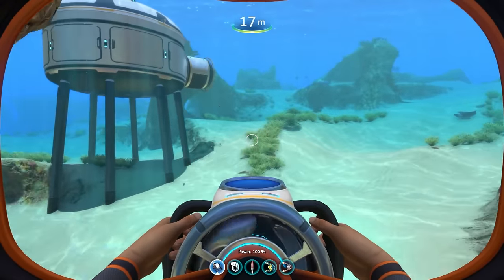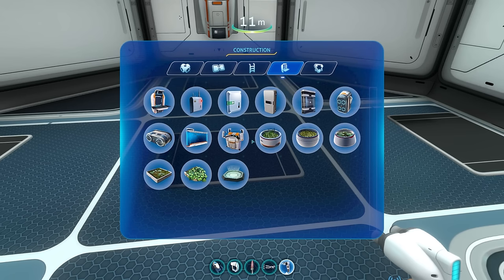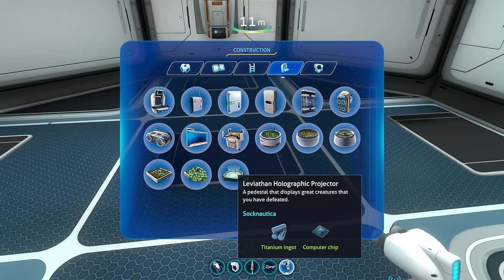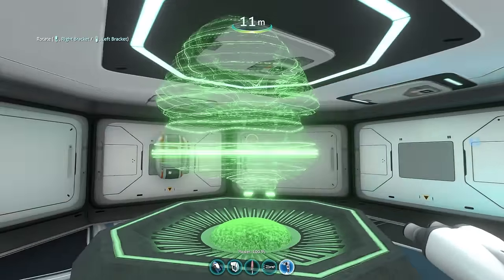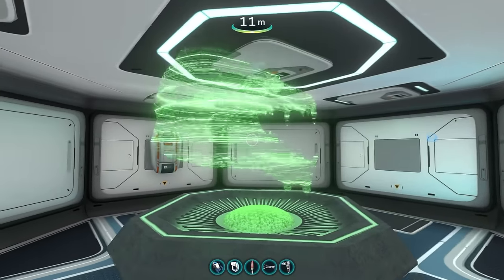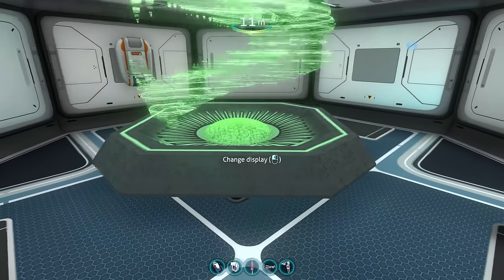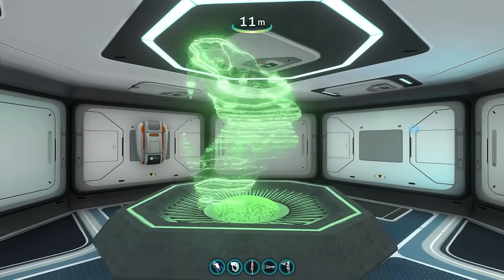There's one more thing to show: the Leviathan Holographic Projector, which essentially displays creatures you've defeated. You can build it outside and change the display. It might just be showing a placeholder since no leviathans have been killed on this world yet, but it's a really great item and turned out looking really good.